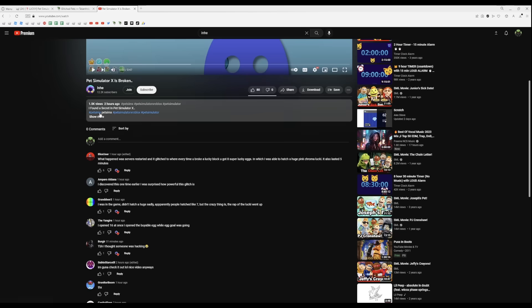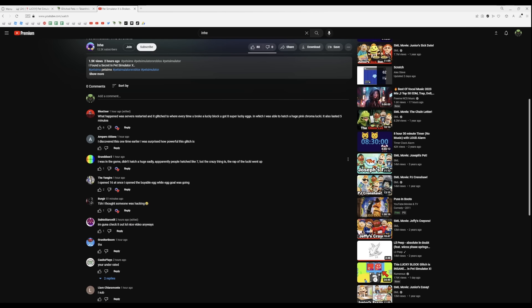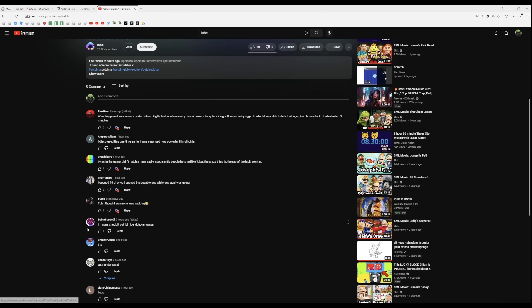This happened in multiple servers. My friend also did a video on it, and other people in the comments said it happened to them too. Someone said they were in the game, didn't get a huge, but people hatched like seven. The crazy thing is the RAP of lucky went up, though now it's going down. Another person said they thought someone was hacking — they opened 16 at once by opening the Bible egg while the egg goal was going.